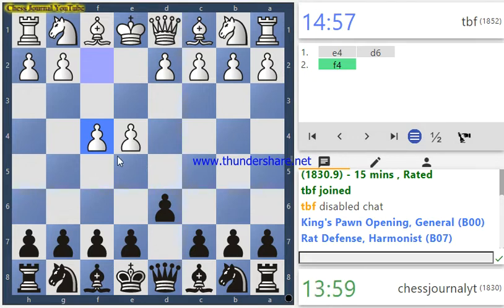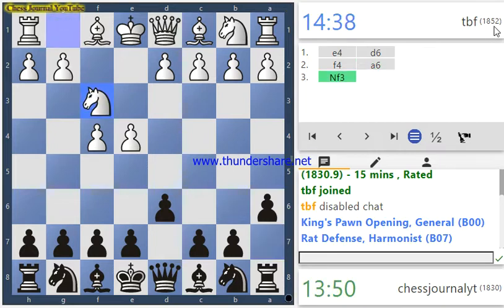The Rat Defense Harmonist is a playable opening. Here, I'm going to play a6 — I've encountered this setup a few times. White is aiming for a kingside attack, and our opponent's rating is 1852, so this is a strong opponent.